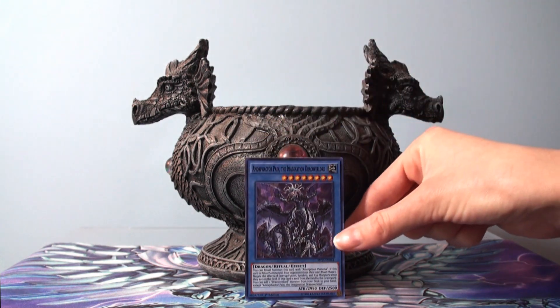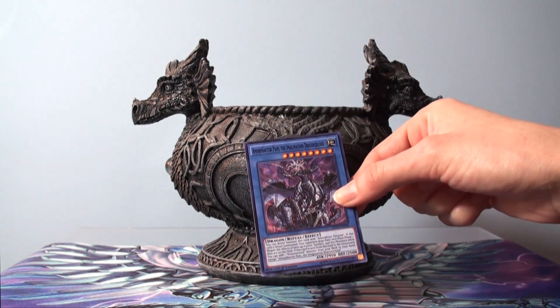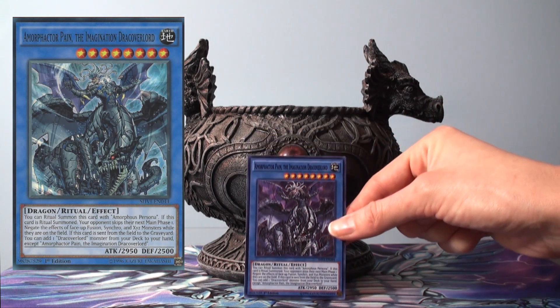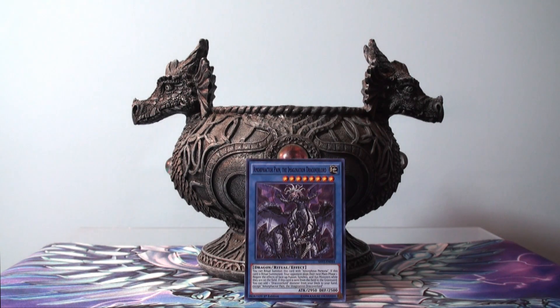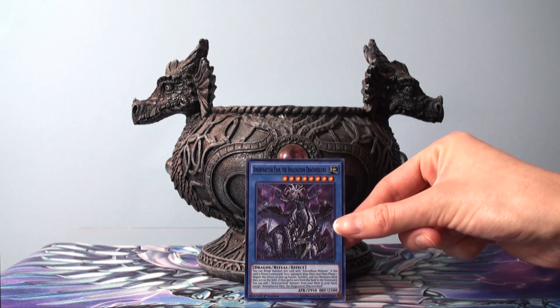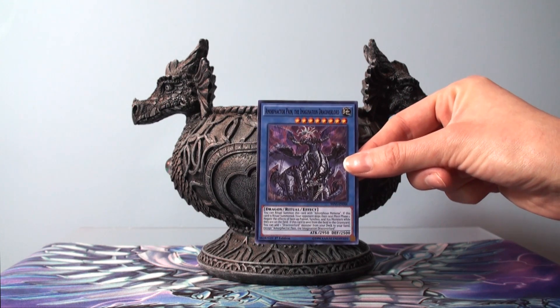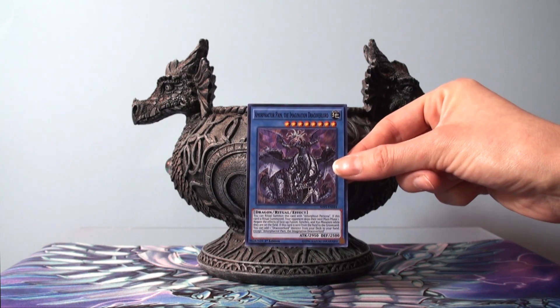It is — the name I'm never good at — the Agri-Morphor Pain, the Imagination Dragoverlord. Now when you look at this card it doesn't really look like a dragon. You gotta look closely — it's a dragon with someone growing out of his back.